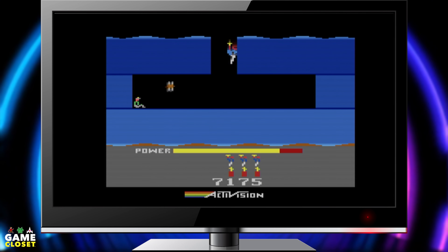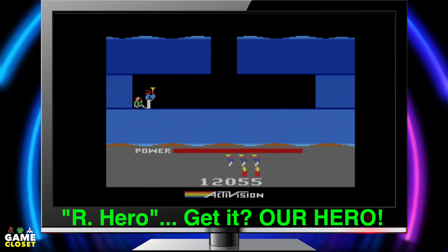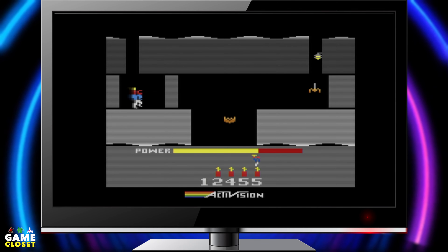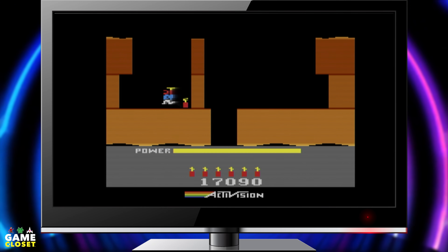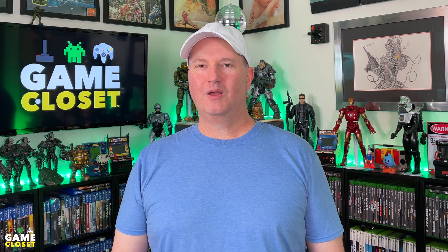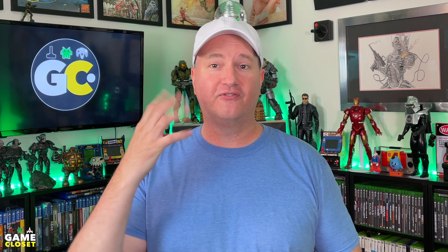In Activision's Hero, you play as Roderick Hero, flying his helicopter pack into mines to rescue trapped miners. Our hero has to avoid creepy crawlies, lava, and blow up walls with dynamite or his laser, all before the power runs out in his helicopter pack. Each level gets more and more difficult, and it's arguably one of the best games for the Atari 2600. Heck, just ask Metal Jesus.